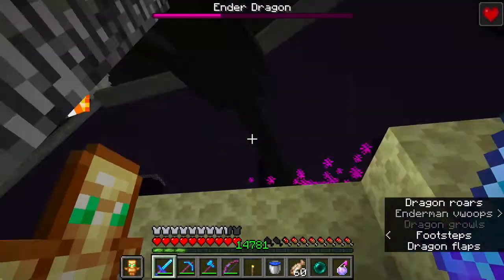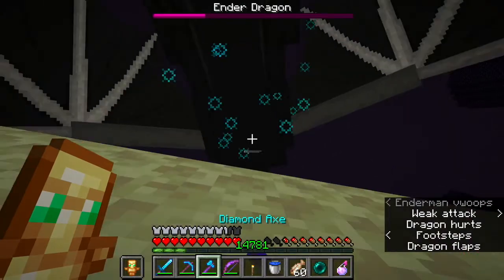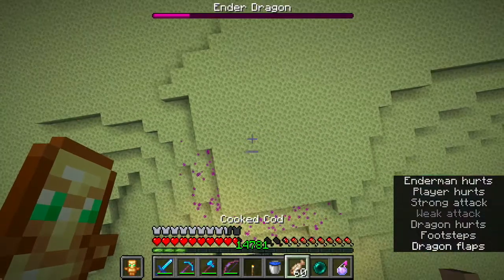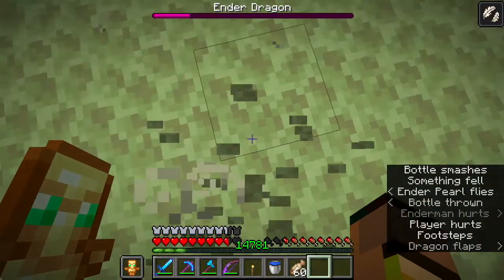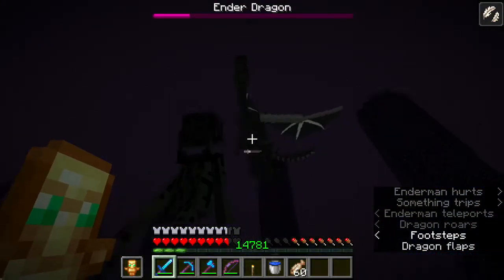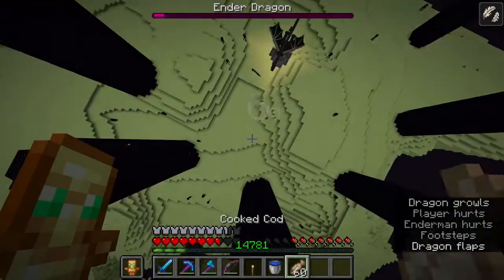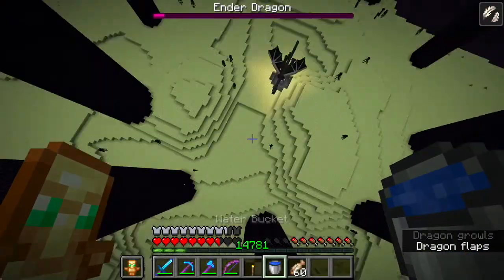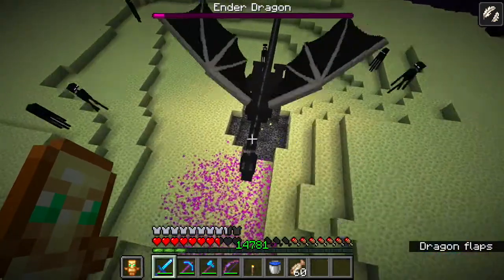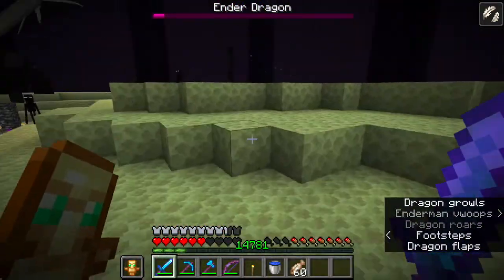Now I'm just trying to kill her but nothing's happening that much. I have the Regeneration because of the regeneration potion - it's going down and it threw me. Look at this epic save! Now we are going to kill the Ender Dragon - flying while killing. I hit her with a sword right on the head, that's nice.